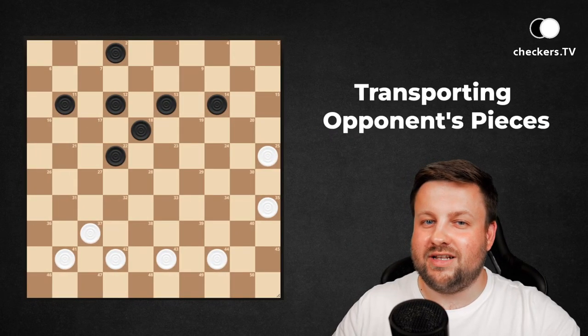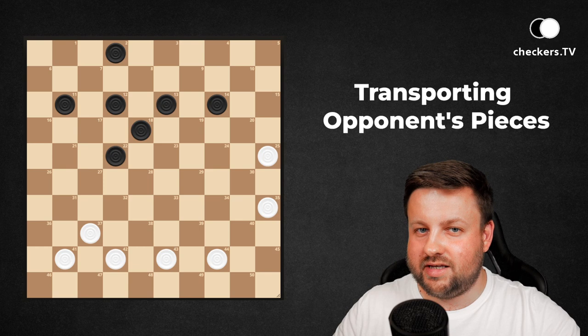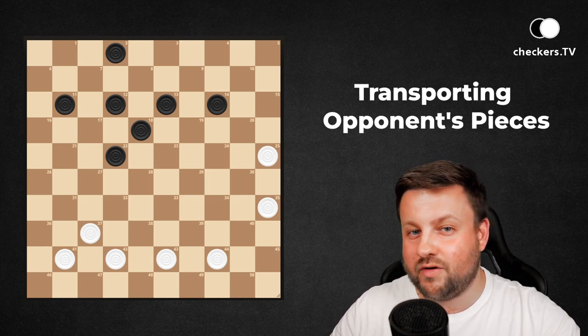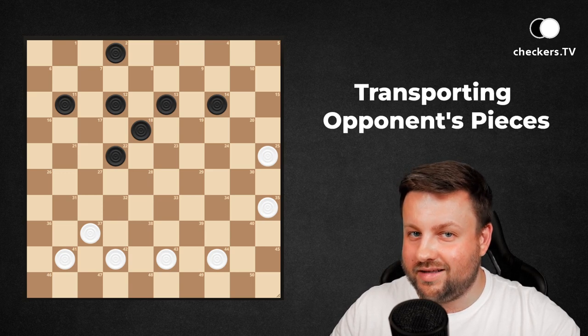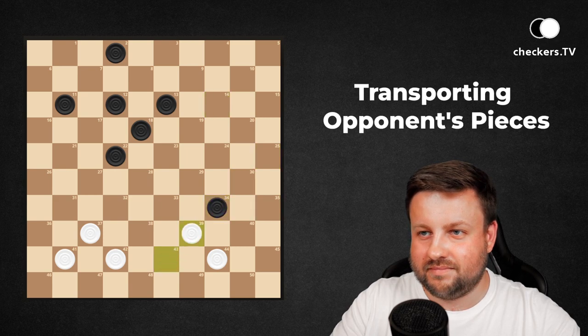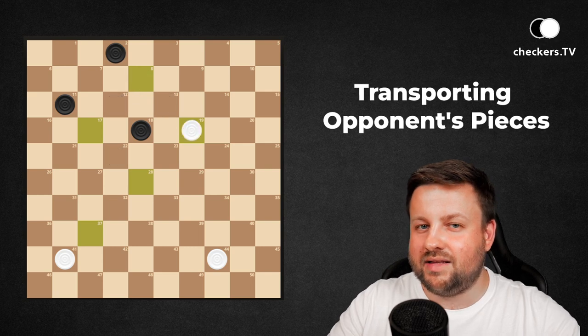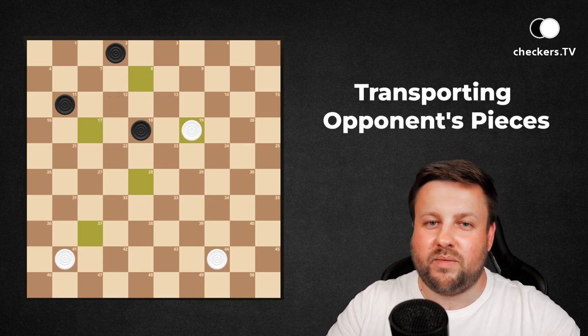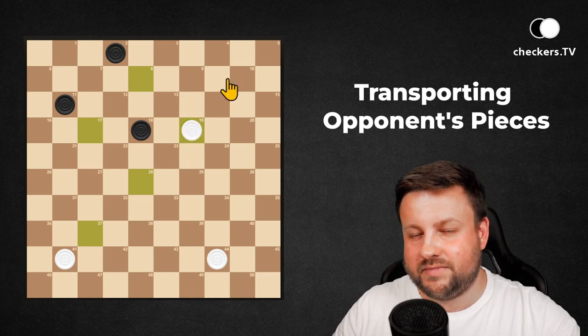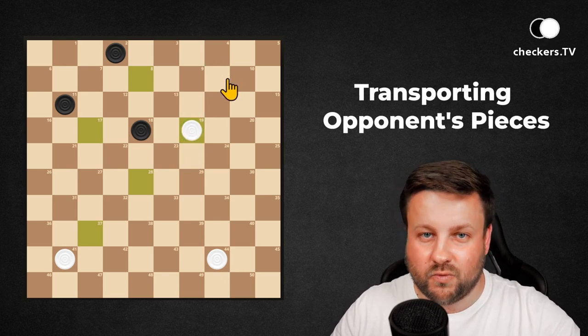In this position, light and dark pieces are standing quite far from each other, but still you can use the transporting of opponent's pieces to win the game. And despite the fact that there are only three pieces against three pieces, this one from 19 is heading to a king, and thanks to that white pieces win the game.